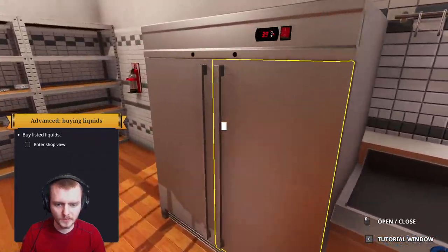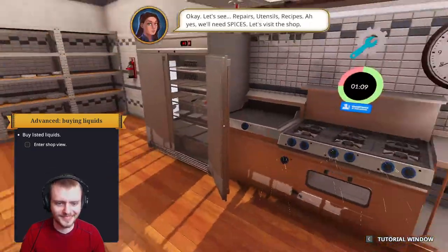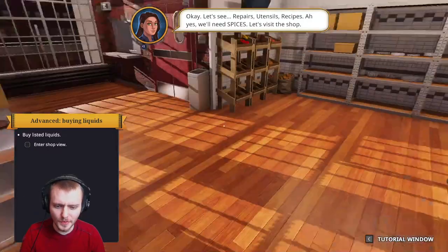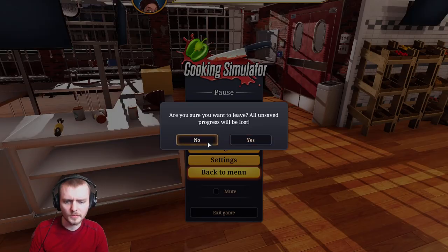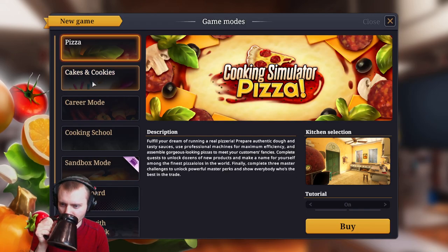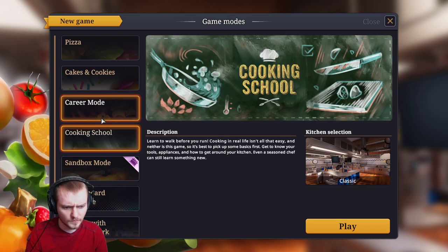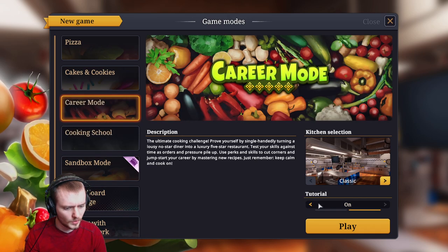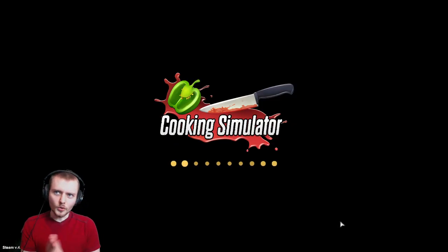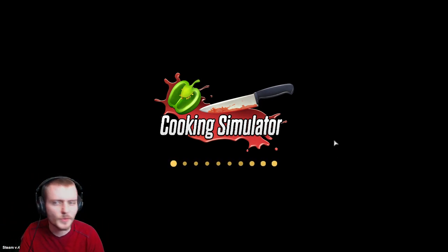We're gonna stick this over the stovetop here. Is this still being repaired? Yeah, we're golden - we got this. Back to menu. We're gonna cook some food. We don't need to go through all that nonsense. Tutorial off. I'm curious what the modern layout is, but nope, we're doing this one. Let's go! Let's cook some food! Let's cook some delicious, delicious meals - stuff that would just make your mouth water.